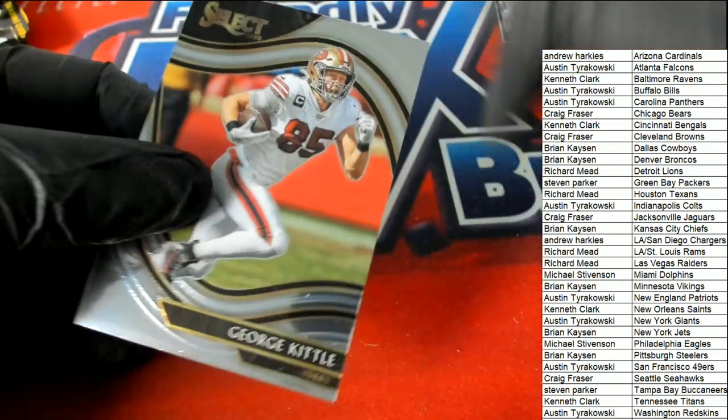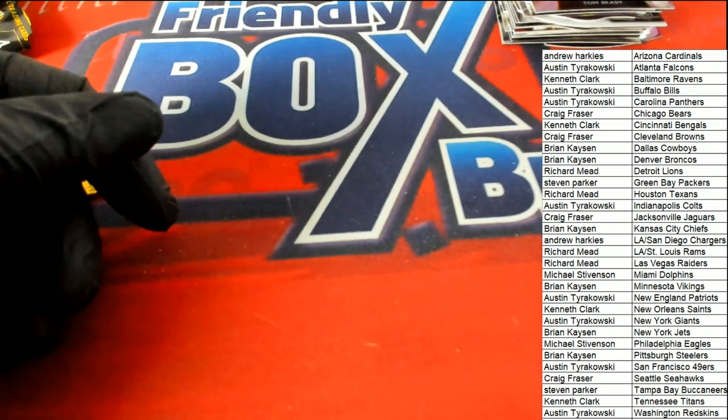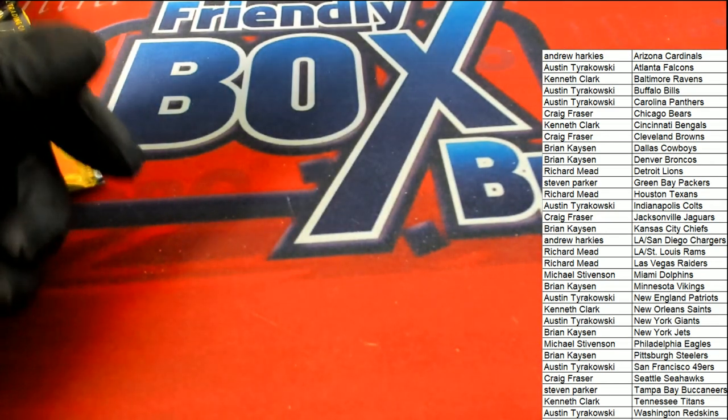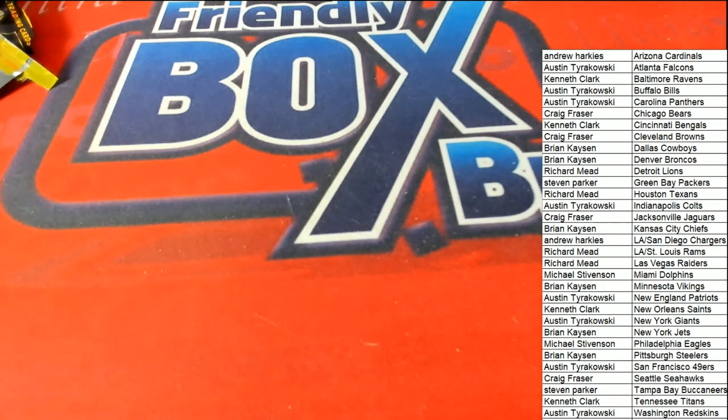Kittle field level for the 49ers. A lot of nice things coming out in prism in Select Football — pulling those prisms. That's a pretty good break. Good going, way to go you guys!